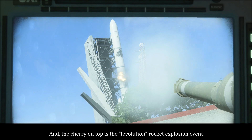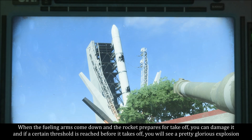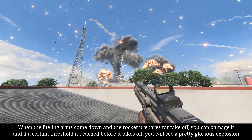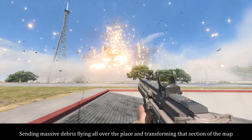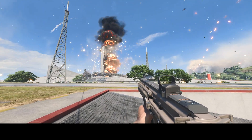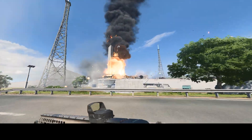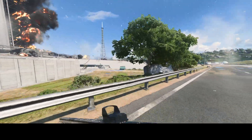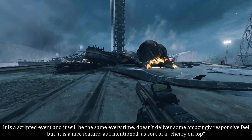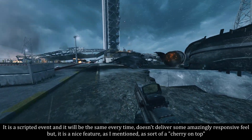The cherry on top is the Levolution rocket explosion event. When the fueling arms come down and the rocket prepares for takeoff, you can damage it, and if a certain threshold is reached before it takes off, you'll see a pretty glorious explosion sending massive debris flying all over the place and transforming that section of the map. It is a scripted event and will be the same every time — it doesn't deliver an amazingly responsive feel, but it is a nice feature, a sort of cherry on top.